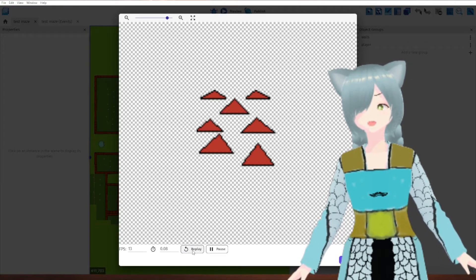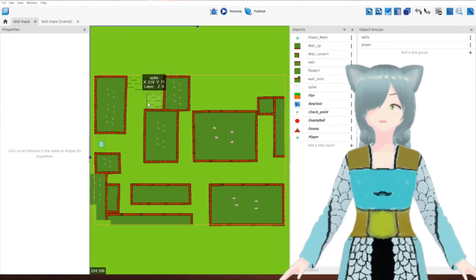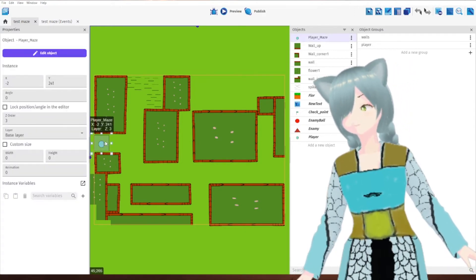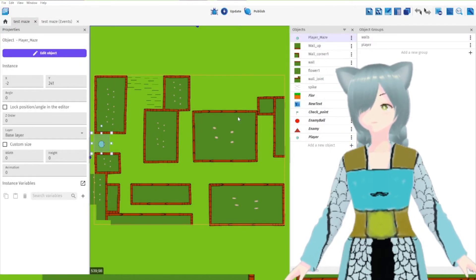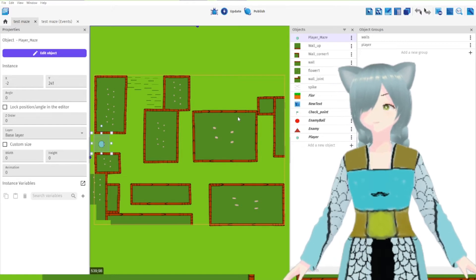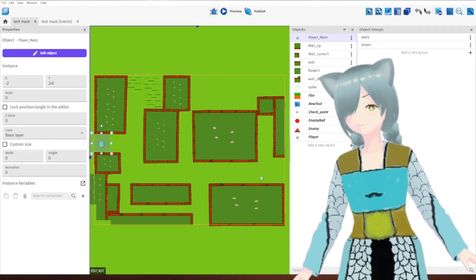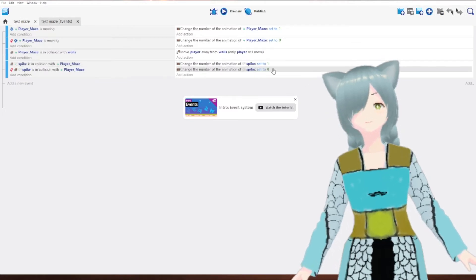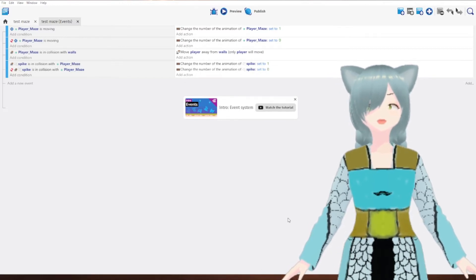They just pop up out of the ground. Although, I haven't set them up properly yet. Because they're supposed to animate when I walk into them, and I haven't got that working yet. Right here — they should be on collision. Change the animation to that, and then change it back. It's not working yet, so I need to figure out why.